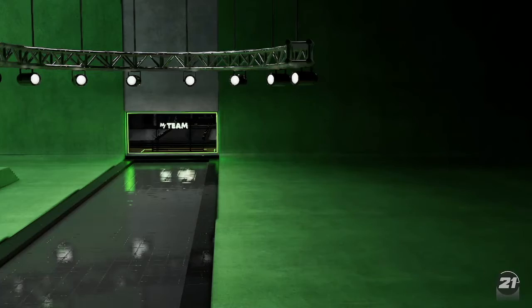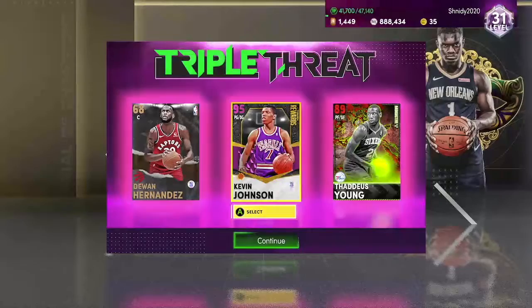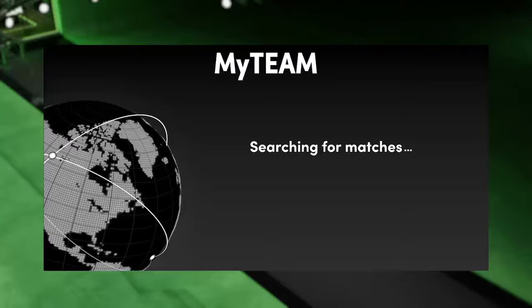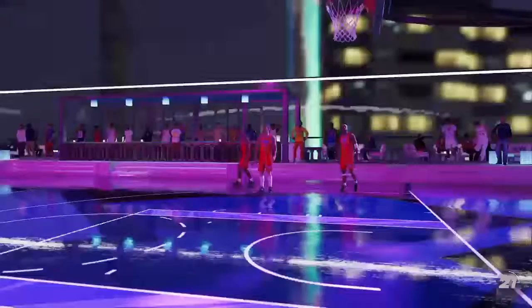Let's get on to a game of Triple Threat Online. I said it in my video yesterday, but thank you so much for the 100 subscribers, man. It's great to see. So let's use Kenyon Martin, Horace Grant, and Bill Russell — this is a nice team here. I've been getting used to Horace Grant and he's so good. He's by far the best essential reward we've had, and if you can get your hands on him through Ascension, you're gonna have a great card on your hands.